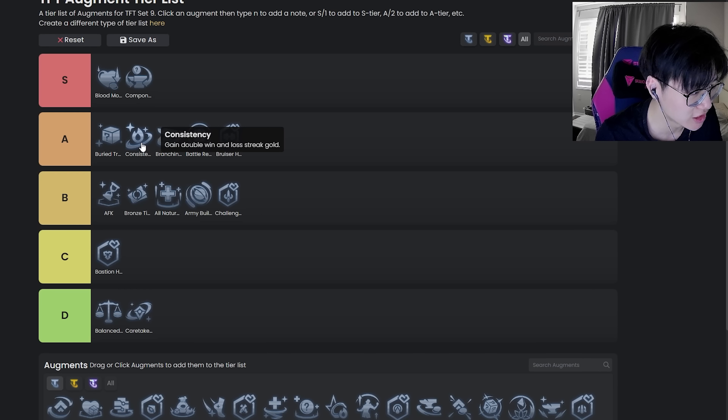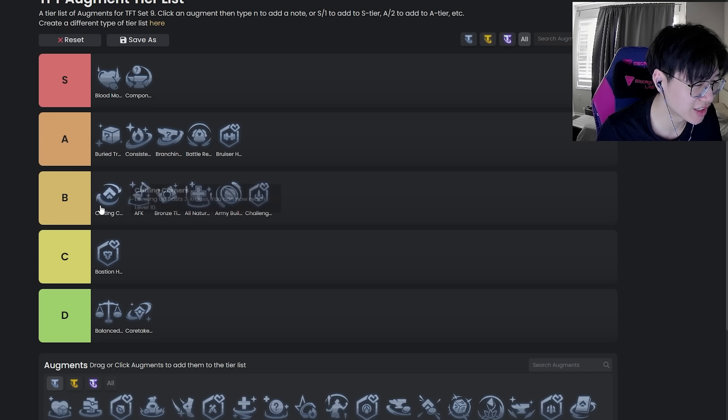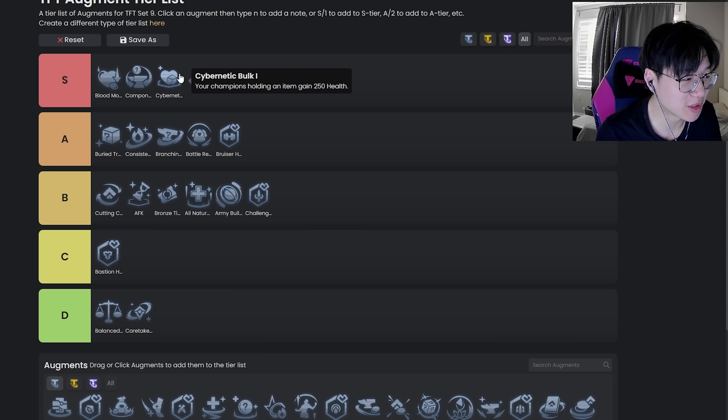Consistency is probably top of A tier, but honestly Very Treasure might have to make it to S tier. Consistency is quite a hard augment to play — generally you want to loss streak with it because you can't guarantee win streaks. Sometimes you'll have to full open and then go for a level six or level seven all-in on 3-2 or 3-5. It's a hard augment to really explain exactly what makes it good or bad, but it's just a generic play. I'll put it top of A.